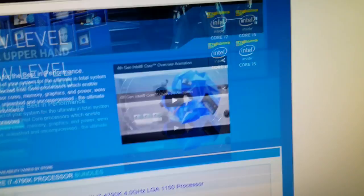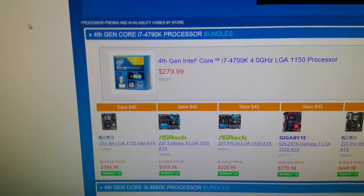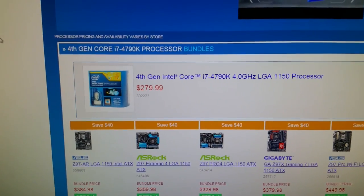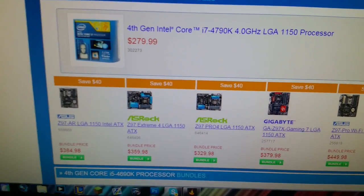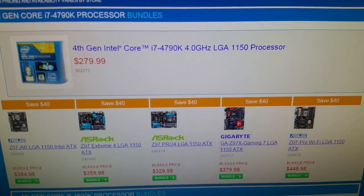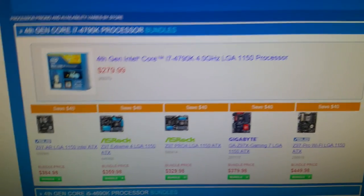Here's the Micro Center website. The reason I'm going there is because they have bundles on their processors and motherboards. If you buy a processor there, you get $40 off a motherboard. I figured it's actually worth it — even after driving, because it's going to be an hour-long drive. I considered the price of gas and everything, and it's still going to save me money to drive to Cleveland, Ohio and pick these up in the store. Even with tax, it'll still save me about $40.